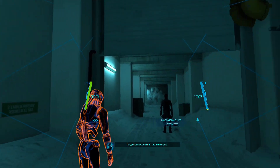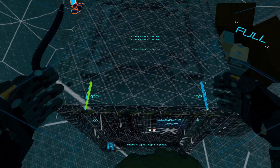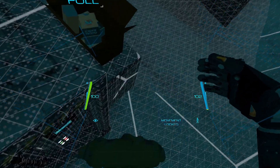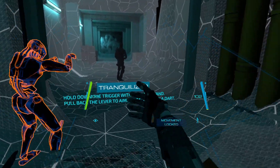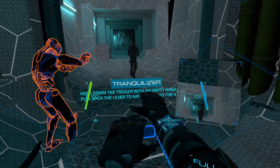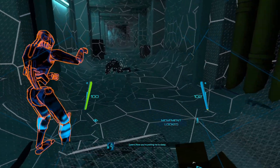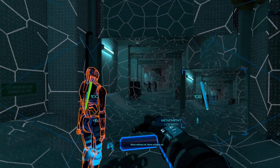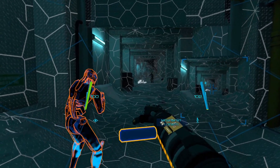Find a way down. Oh, you don't want to hurt them - how dull. Okay, where is my gun though? Where is the gun? It's saying tranquilize them - with what? Oh, it's built into my arm! Okay, how do I access this? Hold down the trigger with an empty hand, okay - pull back the lever. Oh, that's cool! Sleep. Oh crap, there's another one - none without wall. Straight in the head!